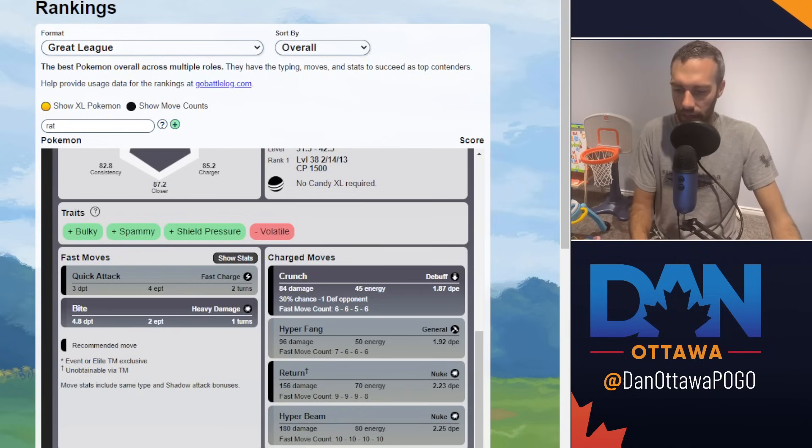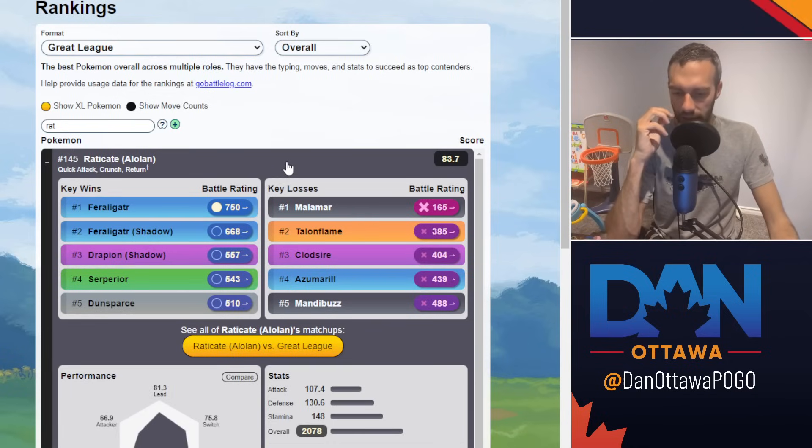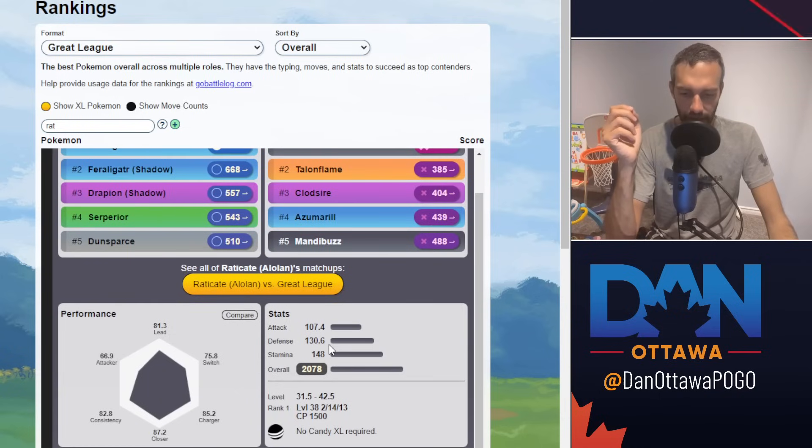We are going to talk about Raticate because I use this Pokemon multiple times every season and every single season I do so well with it. It's still ranked 145 and even in the battles it doesn't sim well, but it plays better than it sims. It has pretty much everything going for it — 107 attack, 130 defense, 145 stamina, over 2000 stat product.